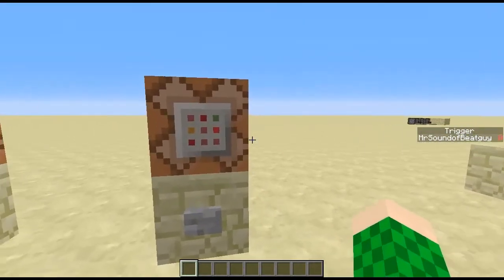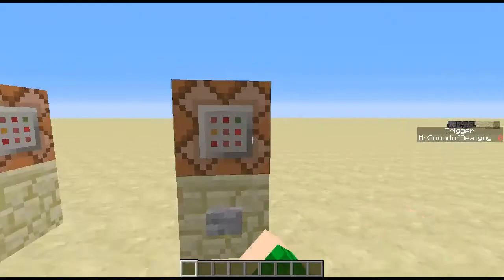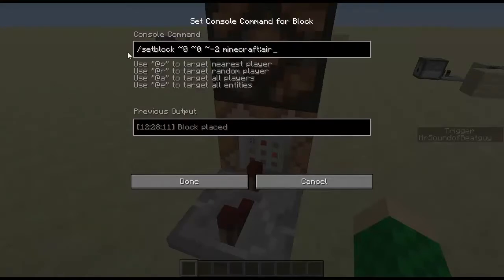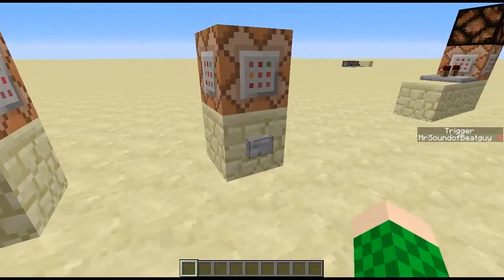Moving on to the next one — this one uses the setblock command, and all it's doing is placing a redstone block at this point here. Then this command block just gets rid of it, and therefore it also turns on the lamp.